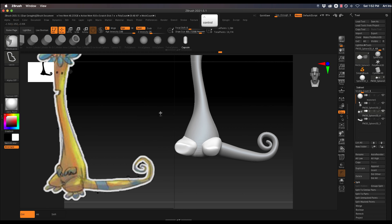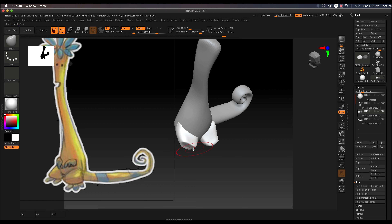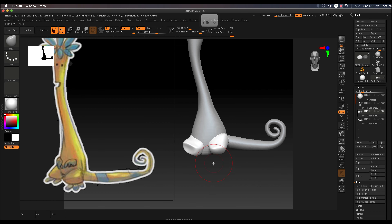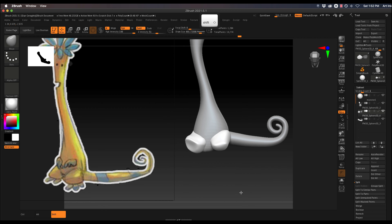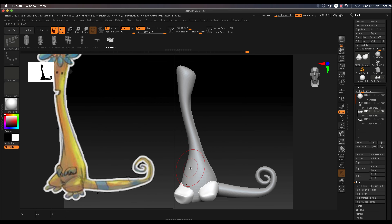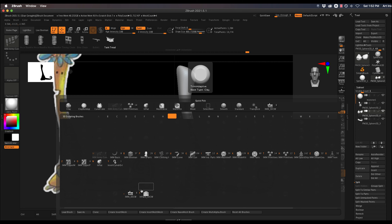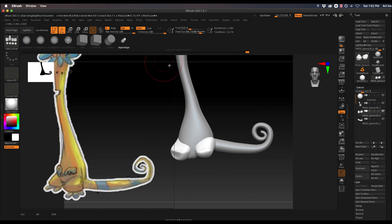I'm at the feet and right now both of them were masked, but by pressing Ctrl and clicking in empty space you can fix that. Since these legs are not symmetrical, I turned off symmetry. To turn that off you press X at any time. To make the feet we're going to go back and use that IMM brush again.